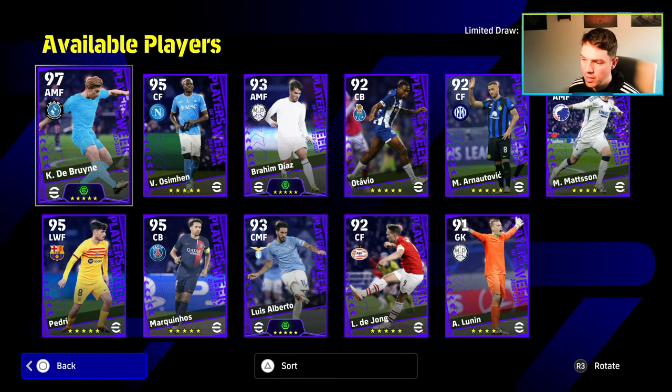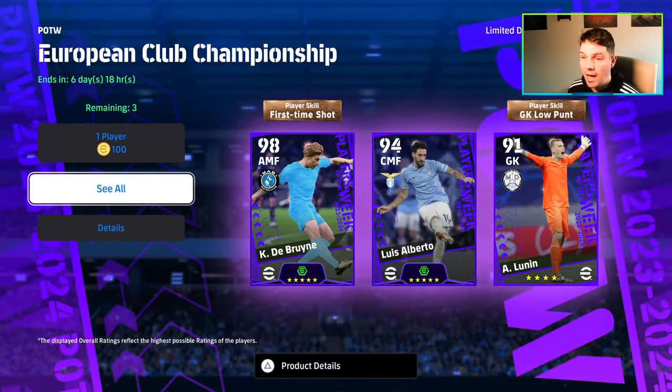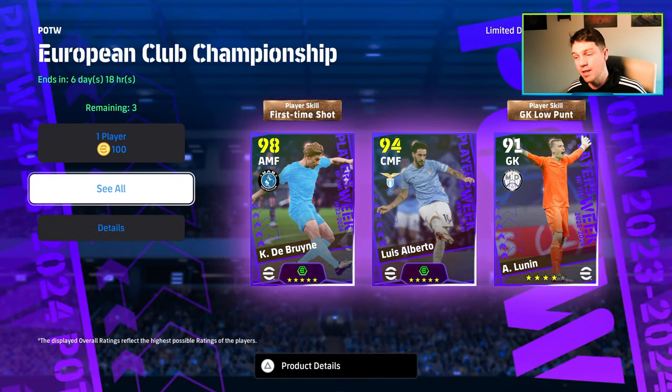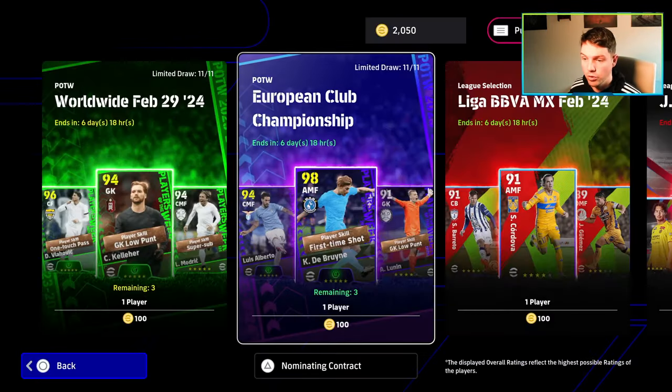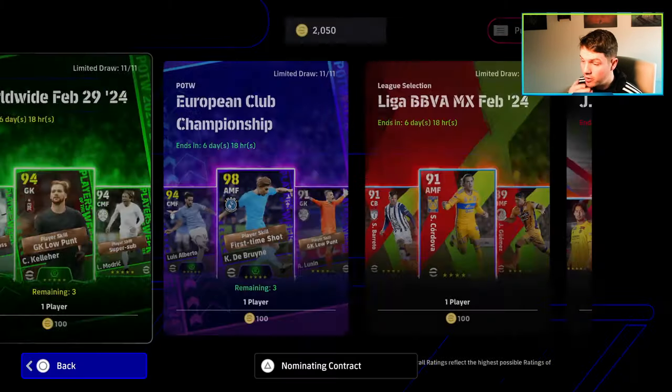We would like to test Kevin De Bruyne, so hopefully we're able to spin for him. You do get a limited number of draws on these. I think they've hit this very cleverly with the Player of the Week — you have two dangling carrots of interesting cards to get, and then also cards that you don't mind spinning for.